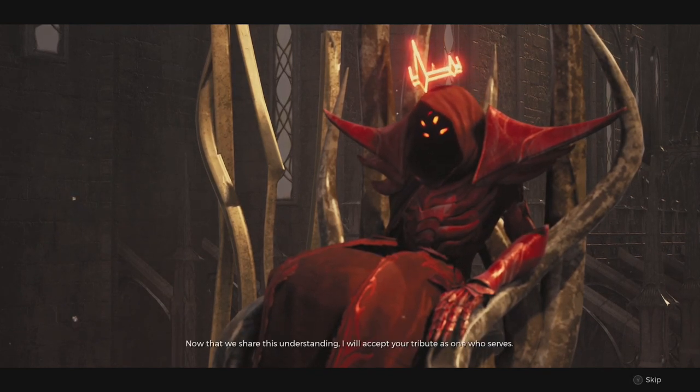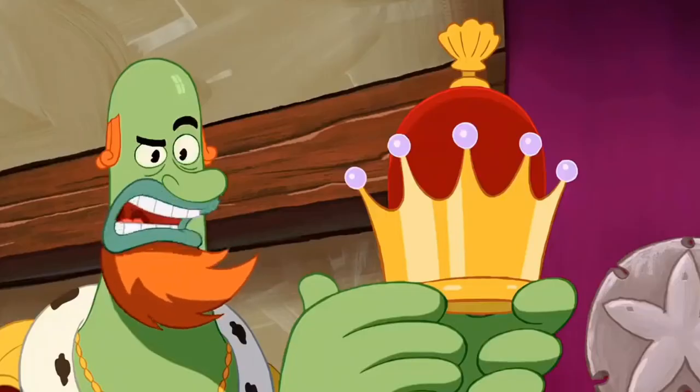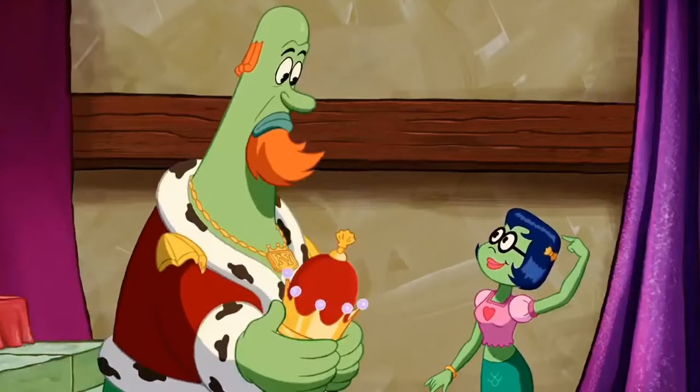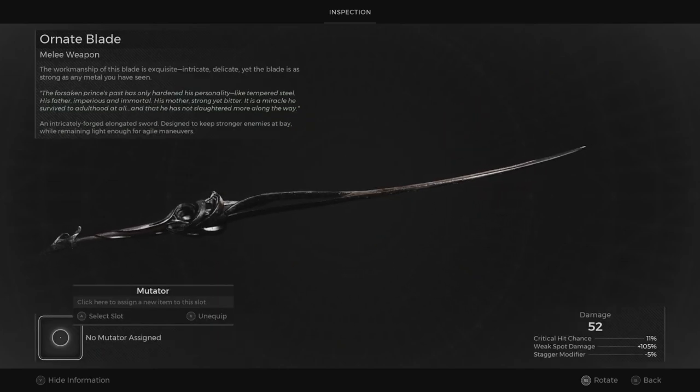How's it going guys? Today I'm going to be showing you how to get one of the drippiest armor pieces in Remnant 2, the Red Prince's Crown, as well as some awesome items and completely broken mods you can snag along the way.